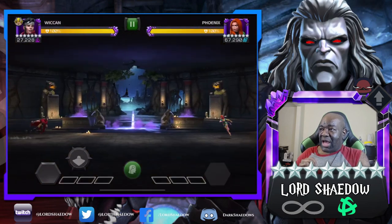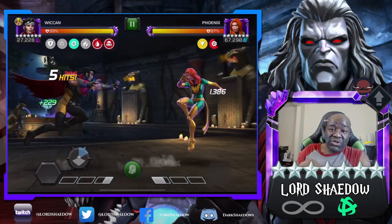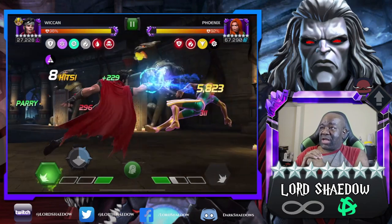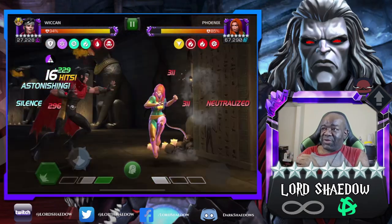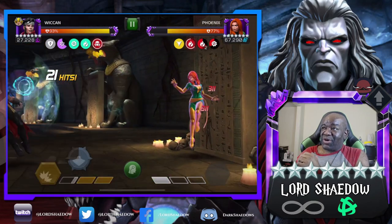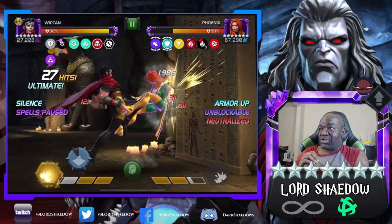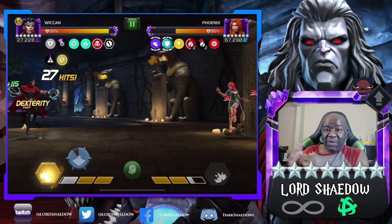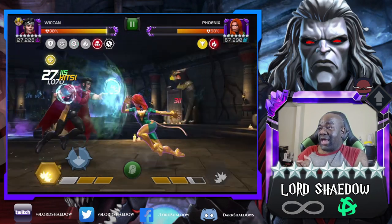Now I'm using Wiccan — I'm still learning him. One of the things I'm trying to do is keep up his neutralize. Look at this — anytime they try to generate a buff while the neutralize is on they take damage. I didn't have it up in time there.